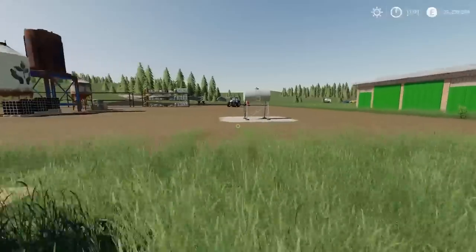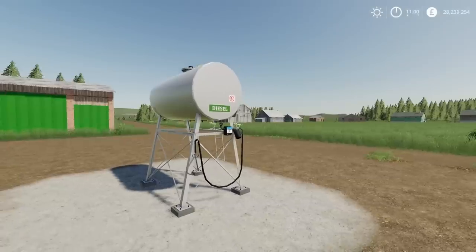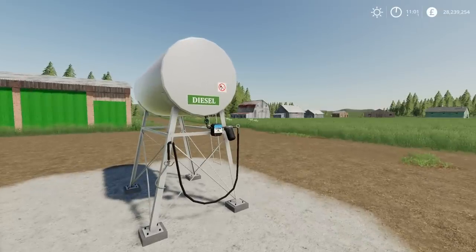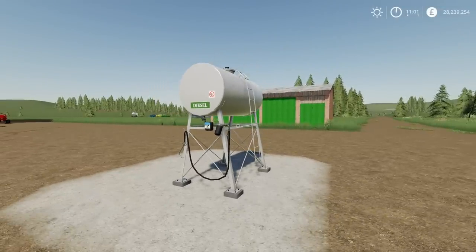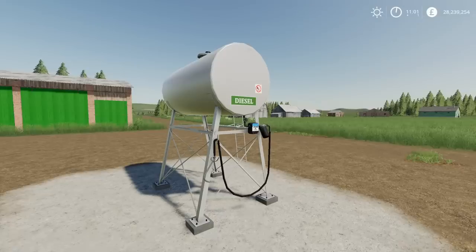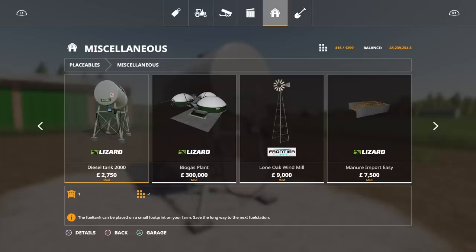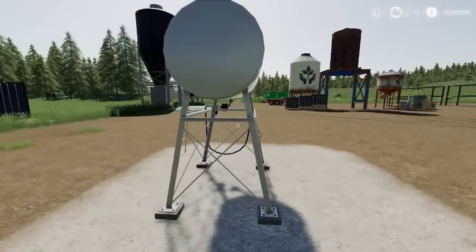Moving on, this is the Lizard Diesel Tank by Sluicez Modding — a slightly raised diesel tank. It will use five slots and has a 2,000 litre capacity. You don't need to fill it up as 2,000 litres — I assume it's just a fuel point, and 2,000 litres is just the tank size that tank would hold in the real world. Nicely detailed. This is under placeables under miscellaneous, at 2,750. The fuel tank can be placed on a small footprint on your farm to save the long way to the next fuel station. Really nice detail, another nice addition, and it doesn't take up a lot of room, which is handy.